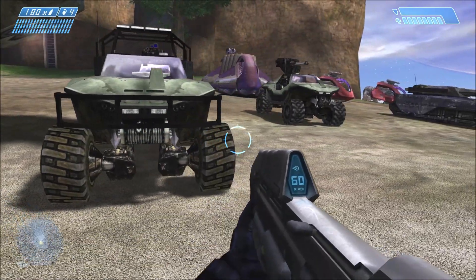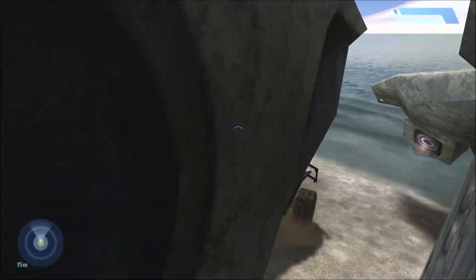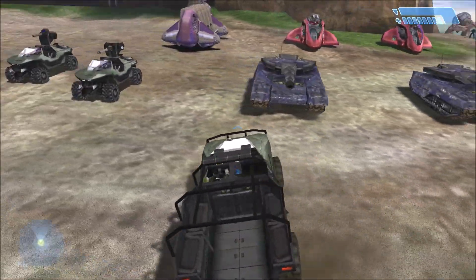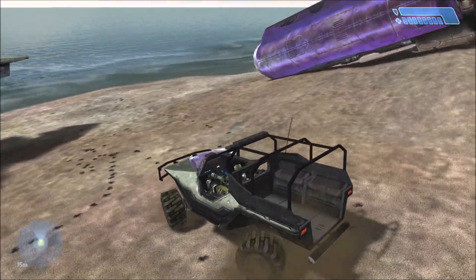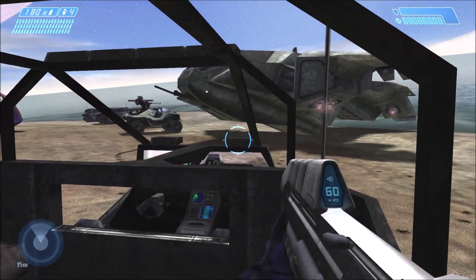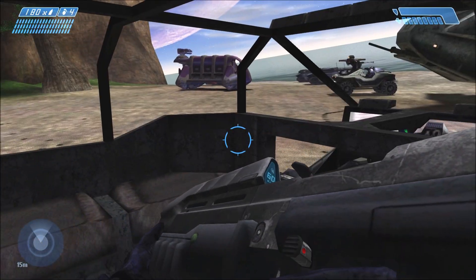Next up is a concept that wasn't made official again until Halo 3 — the transport Warthog. Halo 3 has a troop transport Warthog mainly used in campaign, but apparently Halo 1 was supposed to have one at one point as well. Thanks to the dig site team it's now here, and it's a pretty cool version — I kind of like it better than the Halo 3 version actually.